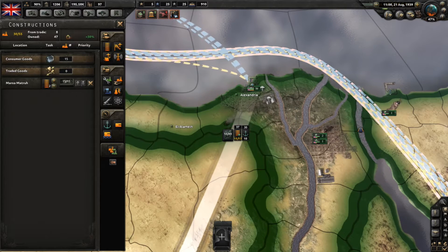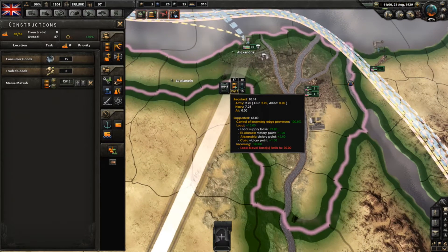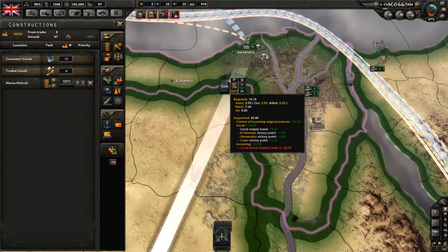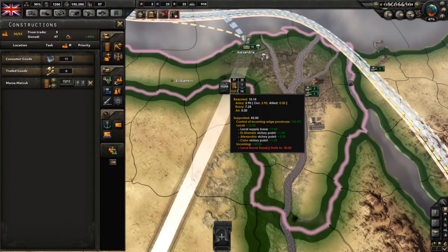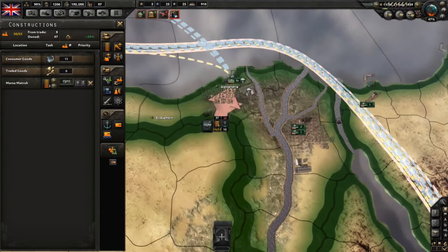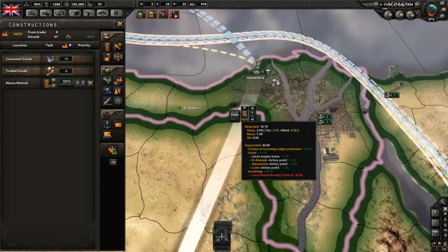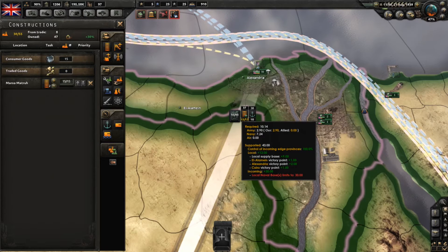And that gives us another boost to the supplies we can put through here. Overall, that means that in this state we support 43 supplies. This is important because that means you can work out how big an army you can support here. It's not a direct one on one, but I suggest that you play around with the number of troops you have somewhere and have a look at the supply base to see whether you have too many or not.